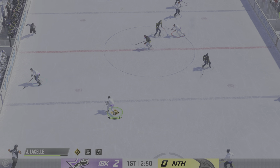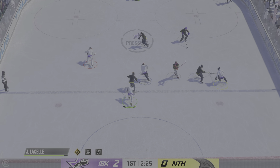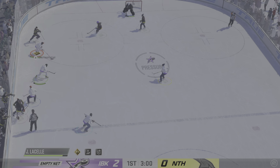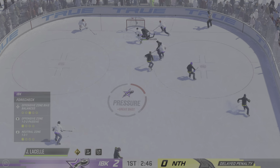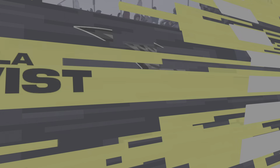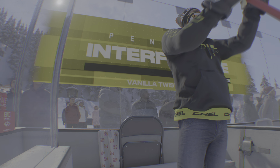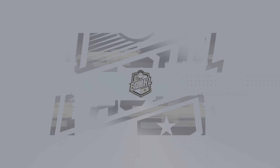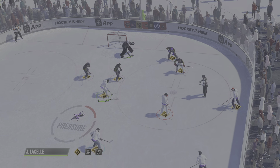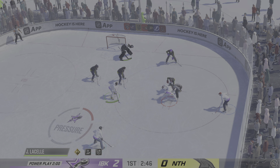Jade stick handling in his own zone. Now it's grabbed by Jesus. Referee signals a penalty coming up here with a delayed call. In this game you're always trying to buy time for your teammates, but if you hold on a little too long, you're going to get the interference call.